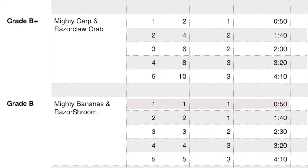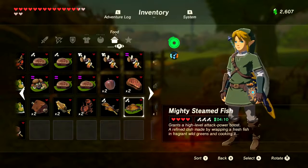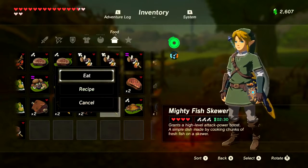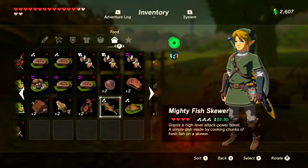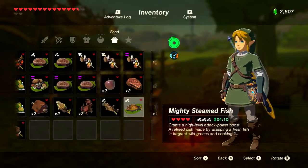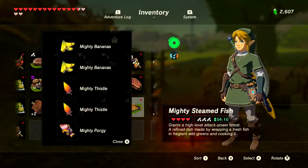You can mix and match any food with the same boosting benefits. So you could cook a mighty porgy with any other two attack-boosting foods and get level three — getting the most out of your fishy. Or cook two mighty porgies and three mighty thistles for max time and power without wasting any second-tier items.